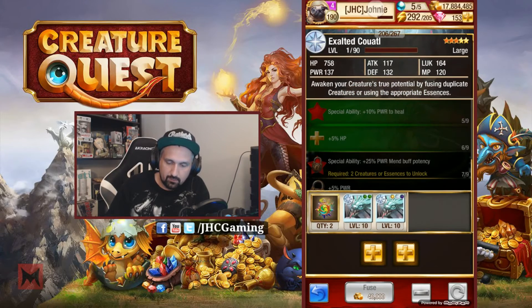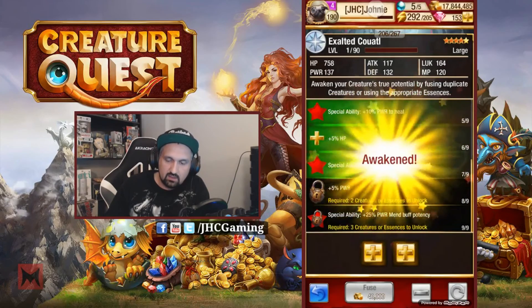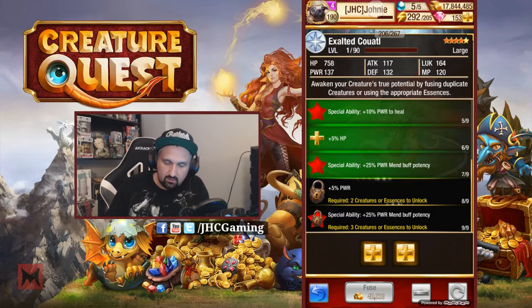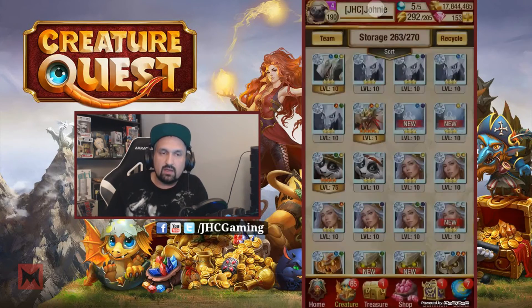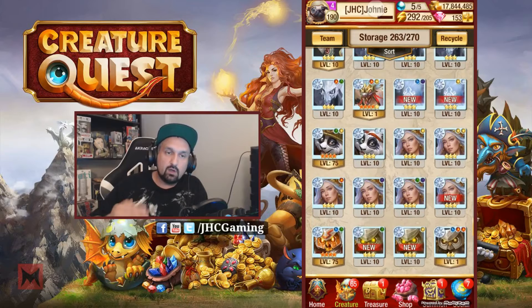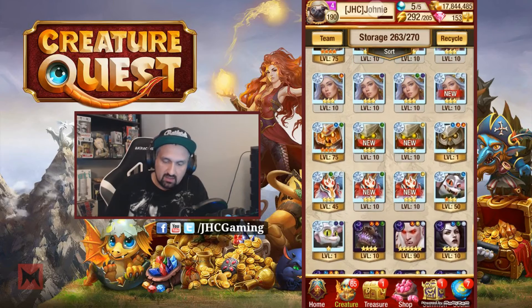Two more for an extra 5 HP, 4 percent, and two more for another red star which is gonna be plus 25 percent power - potency, let's go! Looking good. I'm gonna need a couple more though - five more and it's gonna be fully awakened. I thought I was already working on that. He's only level one. What I do with my creatures when I'm not sure: I level up to max until the last evolution, then stay at level one so I can start awakening without wasting gems to level it up.